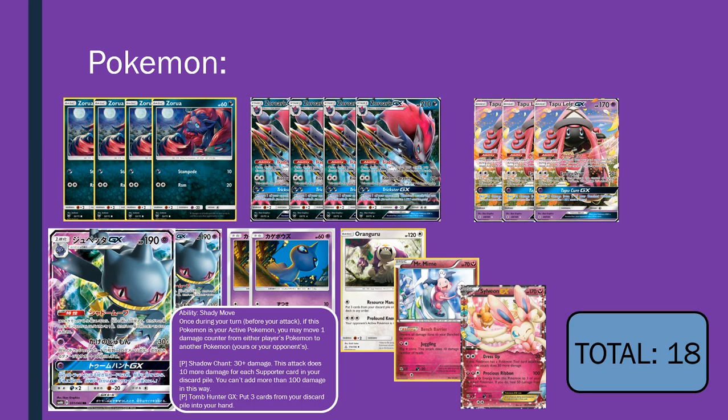Then we have two Banette GX — 190 hit points, Psychic type. With that fighting resistance it makes it bulky and annoying. We've seen how often Zoroark decks have had to play not just one Mew EX, but oftentimes two. So this is a far safer upgrade to that as an answer to fighting decks, because when you're playing that Mew EX you're basically hoping they can't respond to KO the Mew — otherwise you fall behind. So Banette is very, very good in terms of its tank ability as well as its efficiency. Shady Move is this ability: once during a turn, if this Pokemon is your active, you may move one damage counter from either player's Pokemon to another Pokemon.